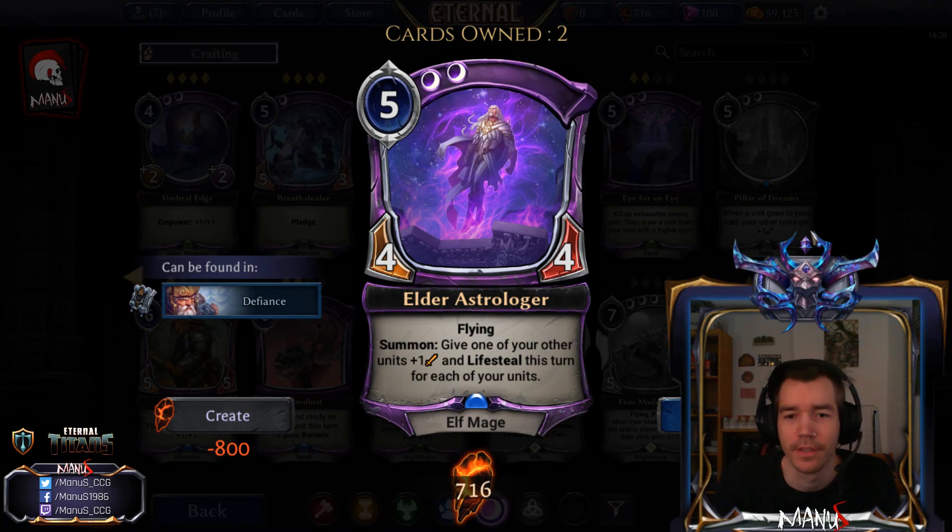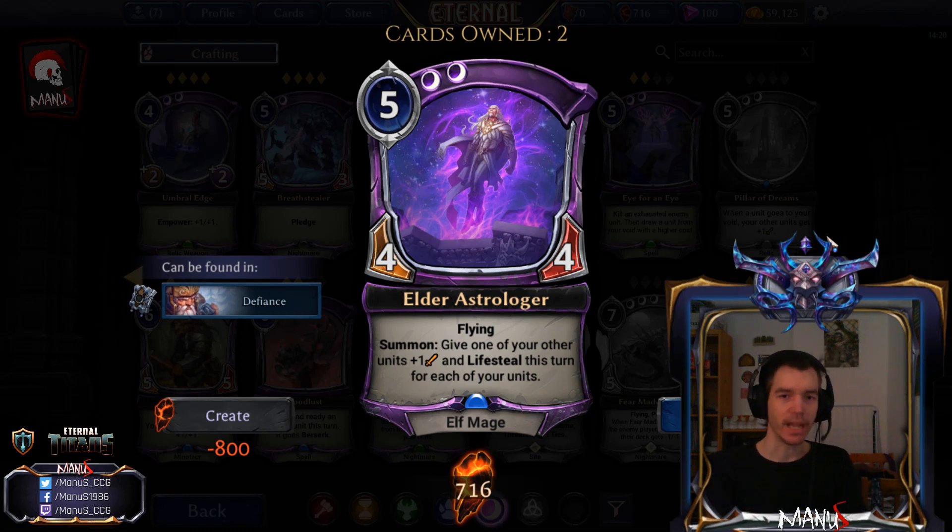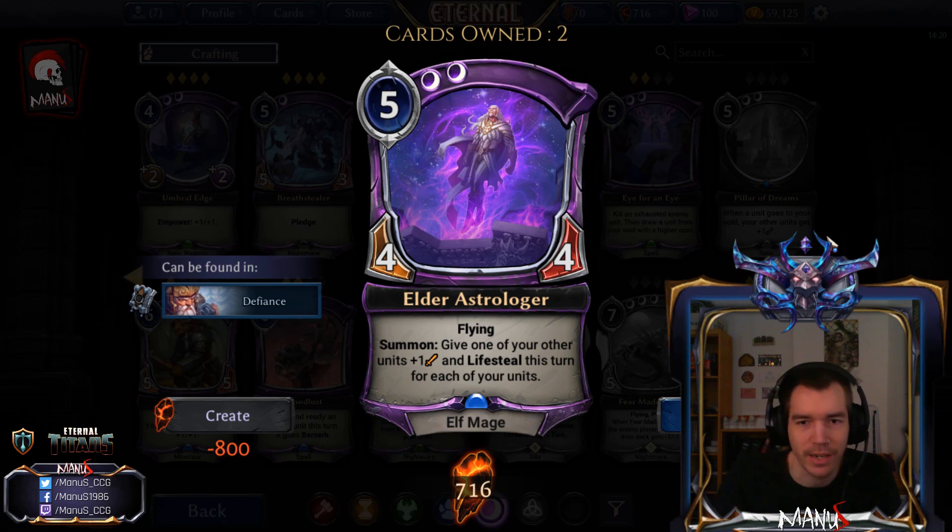Next we have Elder Astrologer, a weird floating elf mage — a 5-cost 4-4 with Flying. On Summon you give one of your units plus one attack and lifesteal this turn for each of your units. In Constructed this seems underpowered for a 5-drop, and elves aren't quite a tribe yet; there are better 5-drops like Champion of Cunning. But in Limited this is kind of a bomb — a 5-cost 4-4 flyer alone is already pretty good, and the life swing from the Summon ability makes it a great pick for any Shadow Draft deck.